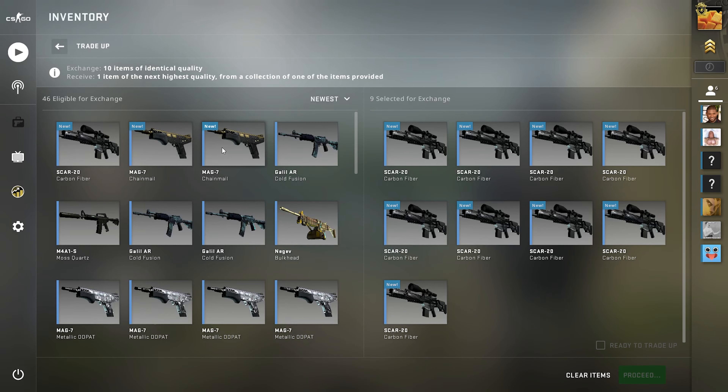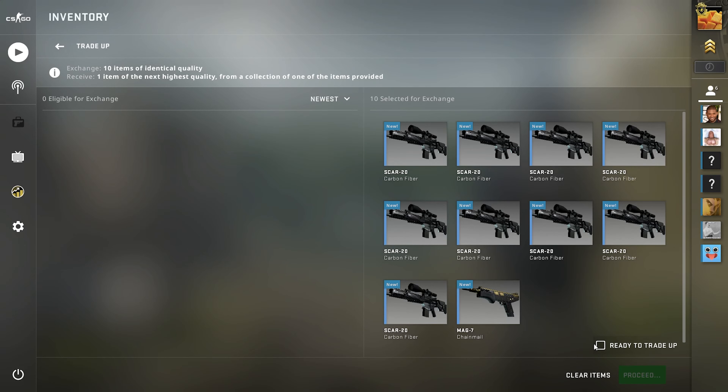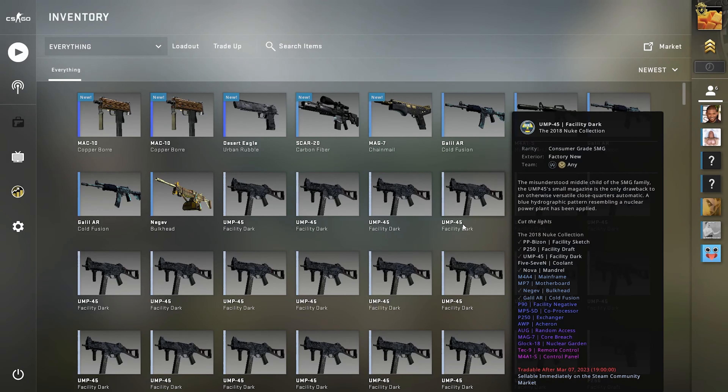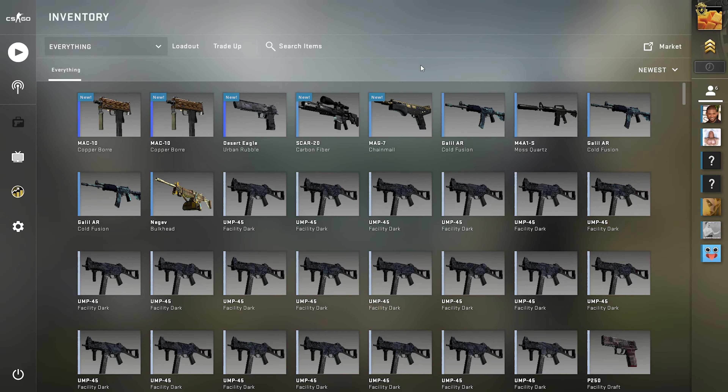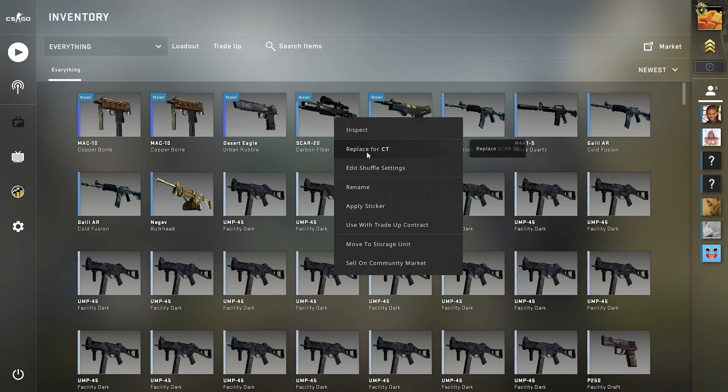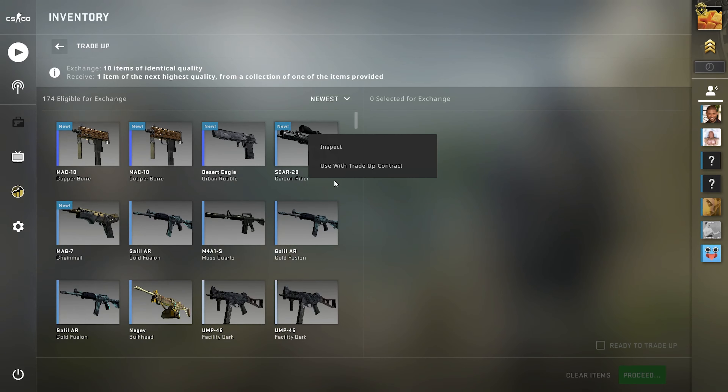What slot did I just use? I can't remember — whatever, we'll go with slot 10. Trade-up number three. Norse! Okay that's two — two out of three for 20%ers. That is insane. Slot 10 seems to be good, we'll go on to the next one.